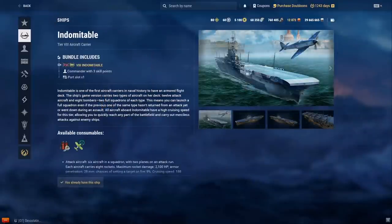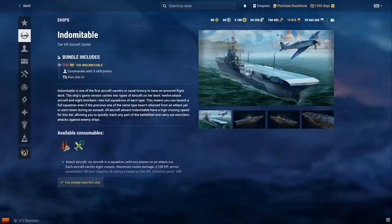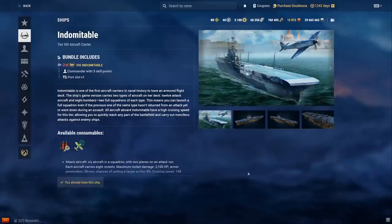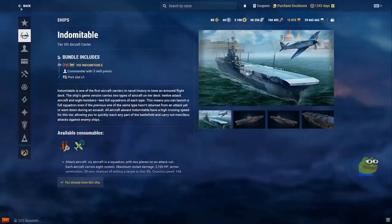Indomitable — I bought this one because in the background art you can see Valletta, the capital city of my country, with Fort Saint Angelo. That's the only reason I bought it. It can be really good though — its gimmick is turbo farming battleships, that's what the Indomitable does best.